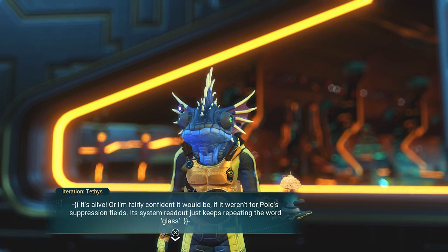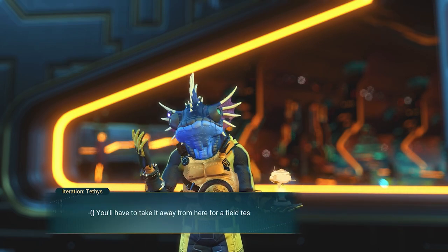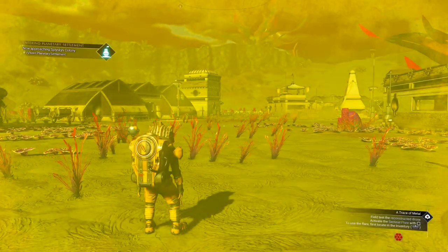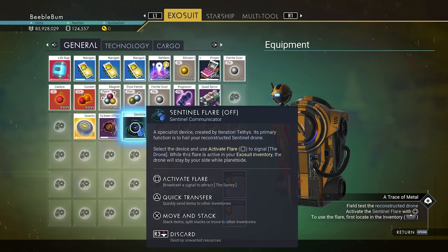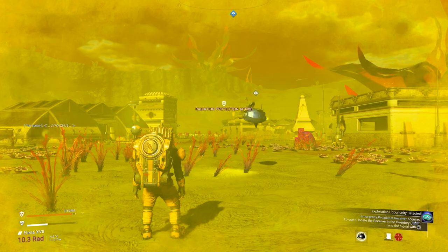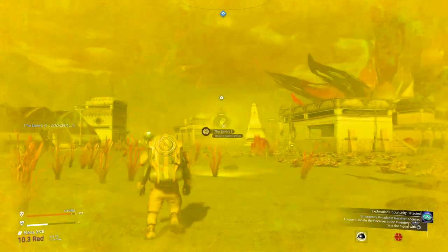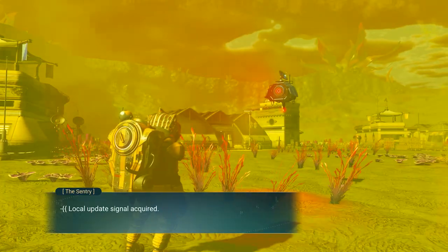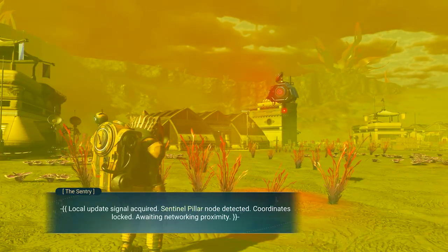The drone cannot be activated in the space anomaly, so you will need to try it outside on the planet. Teleport or fly back to your settlement. Open up your inventory and activate your sentinel — the sentinel will spawn before you, so you can go and talk to it. No matter what you choose, it does not change the end result. In the end, the sentinel will share coordinates with you, which you need to follow.